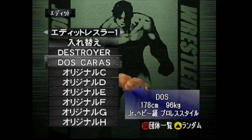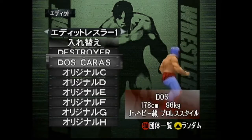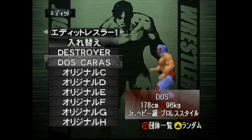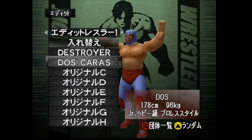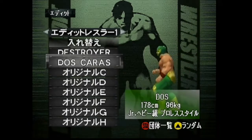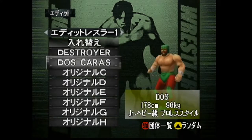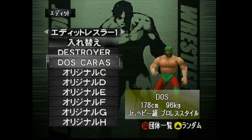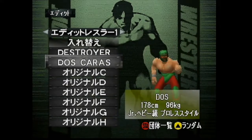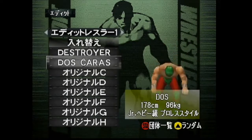You can revert it back to black if you want — do whatever you want. I'm just showing how I made Dos Caras, and you can use this as a template to build your own. He has a bunch of different outfits — there's a blue and silver outfit he wears, and a black and silver outfit that looks more along the lines of what Mil Mascaras wears.